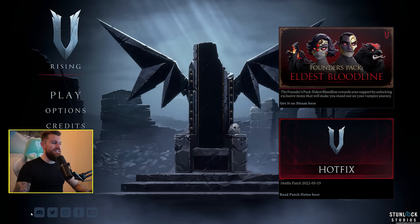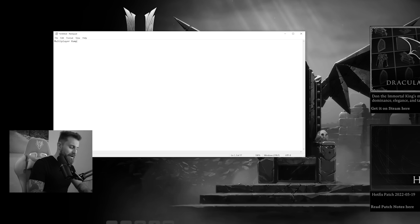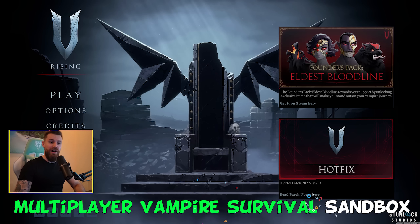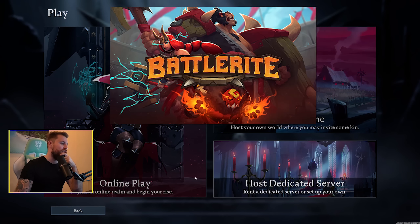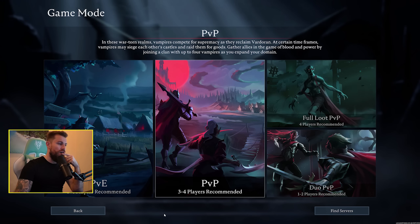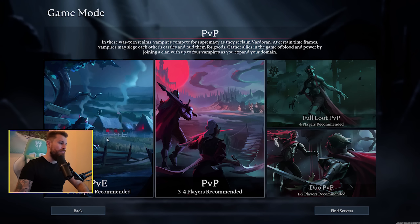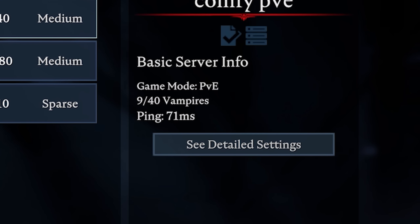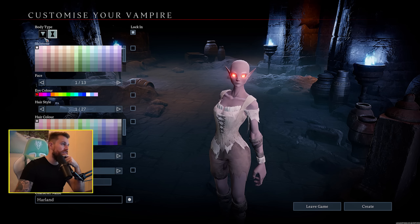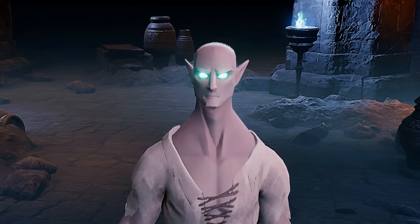V Rising — Vampire Survival Sandbox. I've never been a big fan of vampires, but this game's from Stunlock Studios, the creators of Battle Right. We'll go to online play. I'm going to choose PvE servers because I don't want to get ganked in full loot PvP. Comfy PvE — that sounds like a good one to learn the game. Decent connection, let's jump into it. Character customisation: choice of male and female as well as a whole spectrum of skin colours, eye colour — that's the most important one.